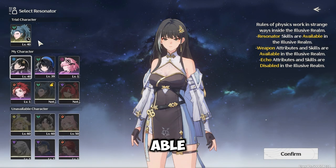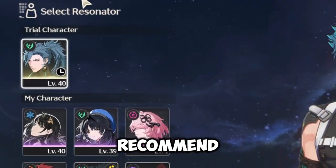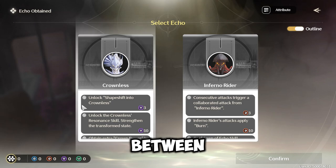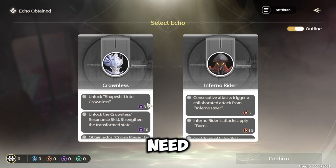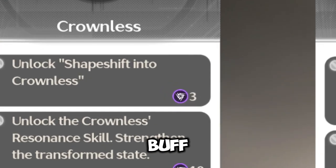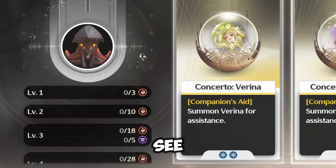When you start, you will be able to choose a character trial, which I highly recommend you use, and you can choose between two echoes. Once you choose that echo, you will need to collect the same buff element icon of that echo, as you can see in the video.